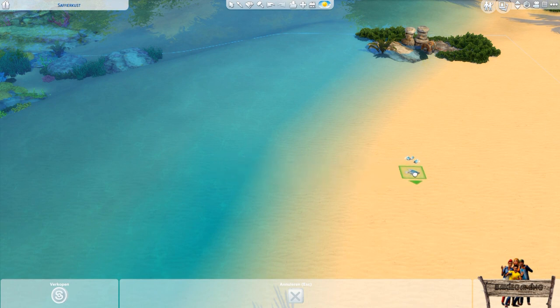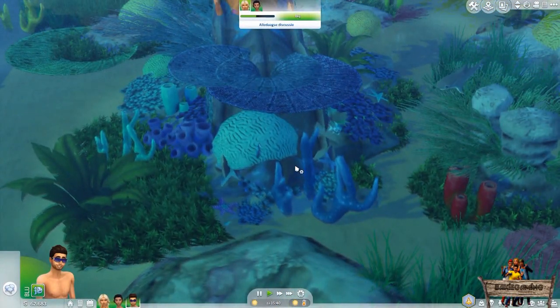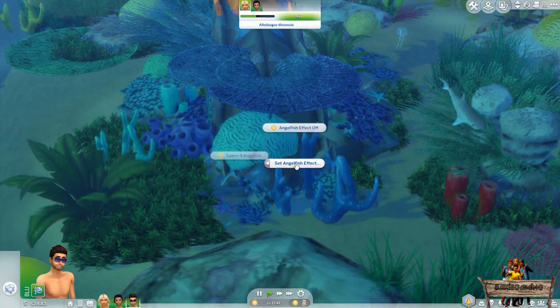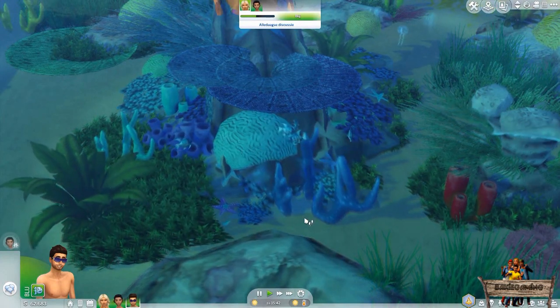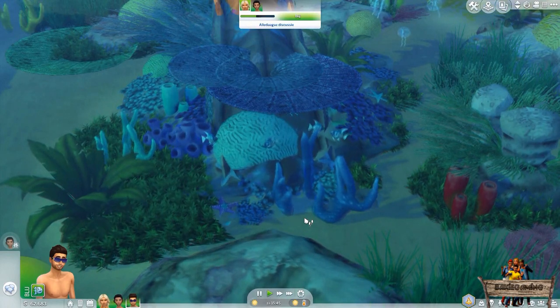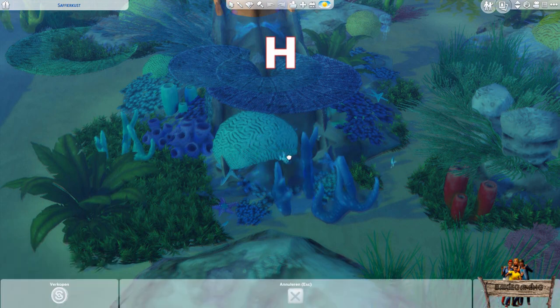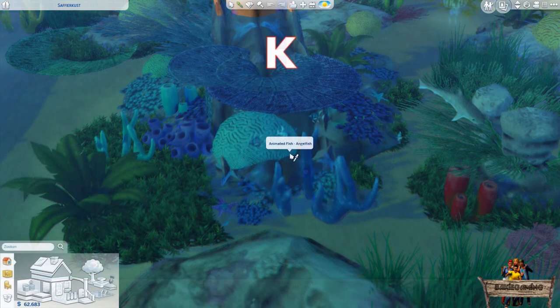After placing a floor decal on the beach — in this case that of the angelfish — and moving it below the ocean's water surface, the floor decal will become invisible all by itself. After placement you can still hover your mouse over it for the interaction symbol to appear to activate one of the options. For deleting or removing the object, press E to activate the clone tool and hover your mouse over the water surface until the object's name appears. Then press the H key to grab and replace it, or the K key for the demolish tool to delete the object.